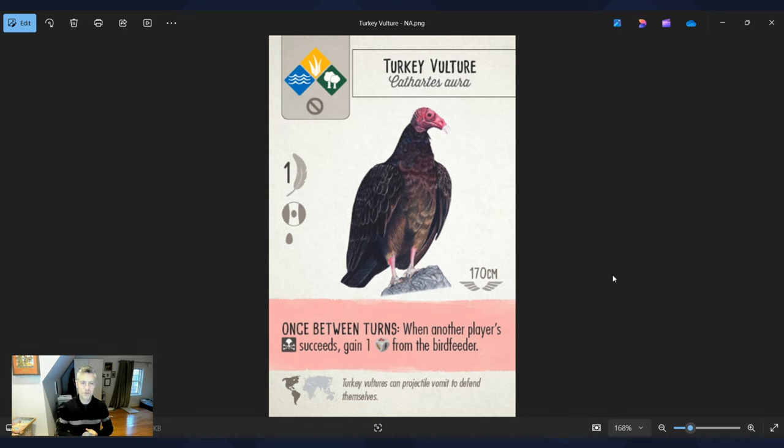The Turkey Vulture. I mentioned loving to play cards for free, like Benelli's Eagle, but the Turkey Vulture is simply a free card — you don't have to feed it anything because it's a vulture. I love playing it early in the game, maybe as the very first card, without spending any food. It still helps improve my engine just by being in the habitat. It also has a once-between-turns ability: when another player's predator ability succeeds, gain one food die from the bird feeder. A nice little ability and another reason to pay attention to other players.